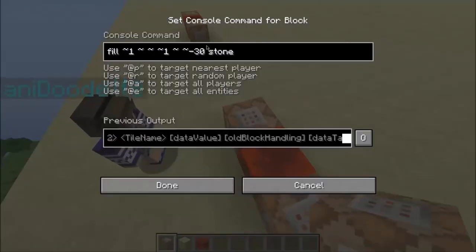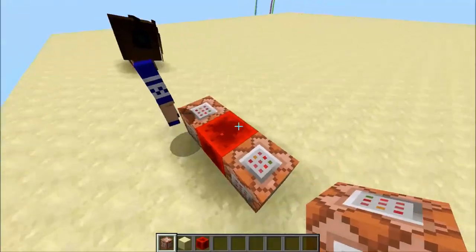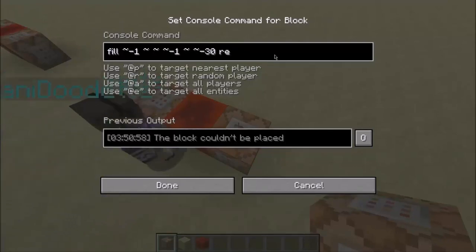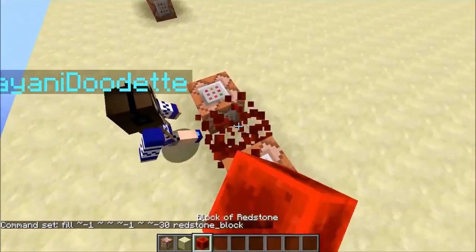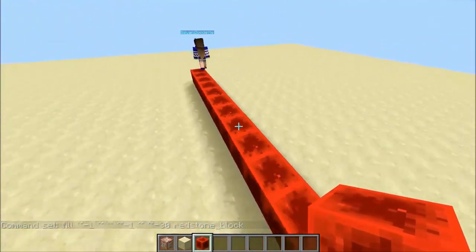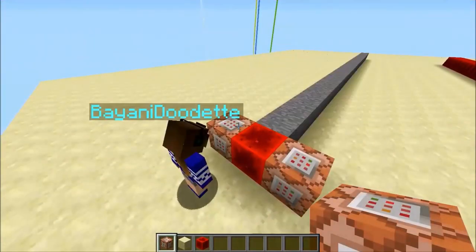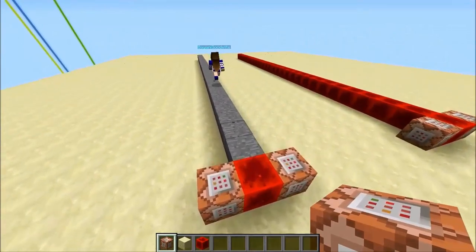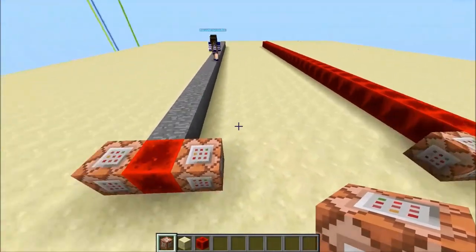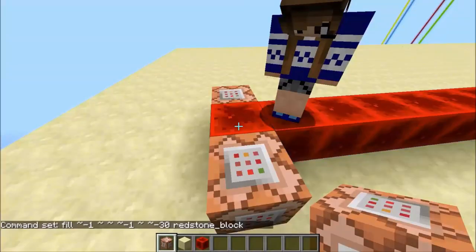It's going to fill from here, 30 blocks that way, with stone. Then I copy that command into the command block on the right, change the ones to negative ones, and change stone to redstone_block. It's going to be a huge clock! All these redstone blocks are being filled 20 times a second as well, so you can't break them — but you can walk through them.